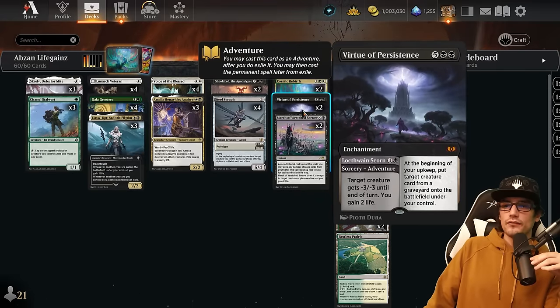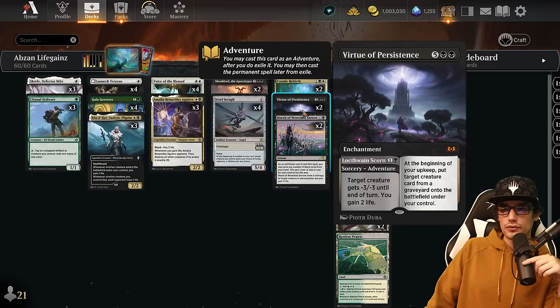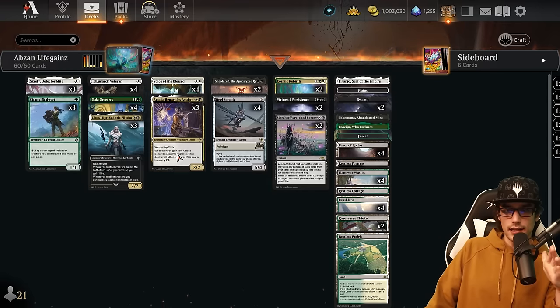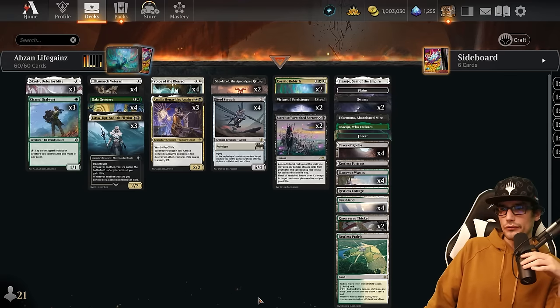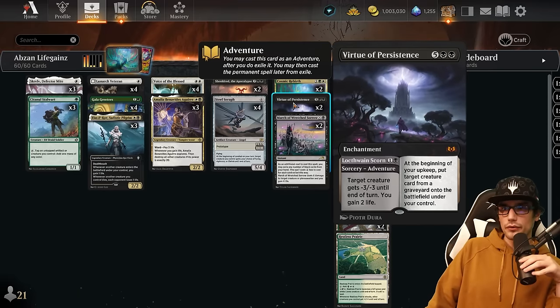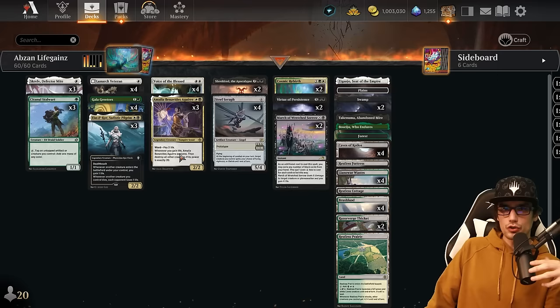You also gain three life from Cosmic Rebirth, which is really quite nice. For removal, Virtue of Persistence for seven via Lockthwain Scorn as the adventure — sorcery speed, target creature gets -3/-3 until end of turn, and you gain two life, so not only removal but some life gain to help trigger the deck. We also have March of the Wretched Sorrow for one plus X at instant speed. As an additional cost you may exile any number of black cards from your hand, reducing the cost by two for each exiled. The legendaries — Amelia, Ilcor, and Sheoldred — are easy to discard if we have duplicates.